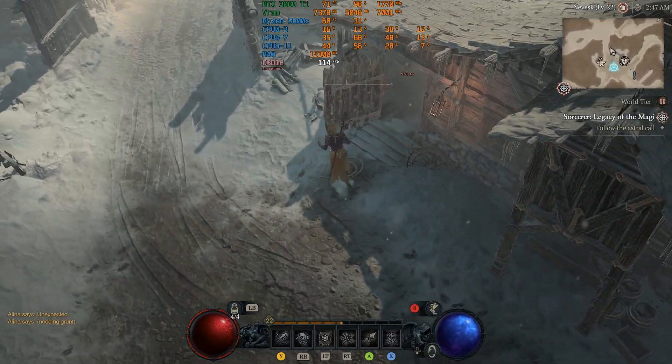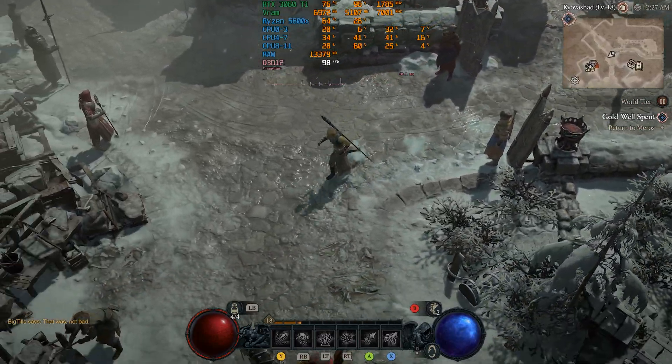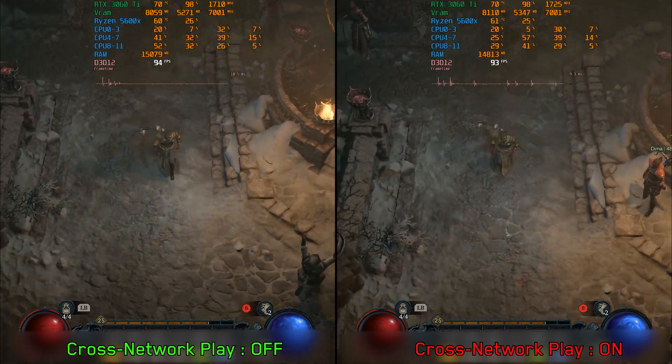Stuttering is another problem in Diablo 4, and VRAM is not always the cause, as you can see here. This stuttering is more noticeable in hub areas, and I found that disabling the crossplay option mitigates the stuttering in these locations and improves overall stability.